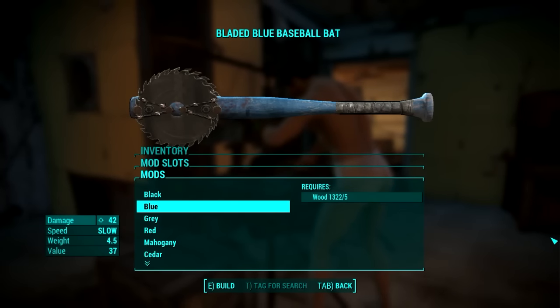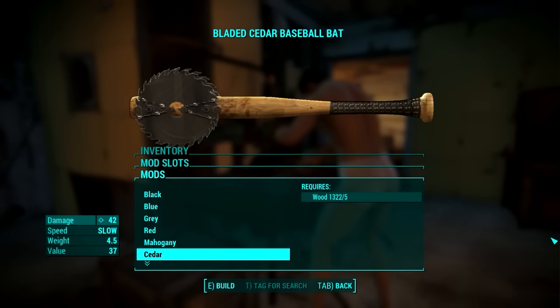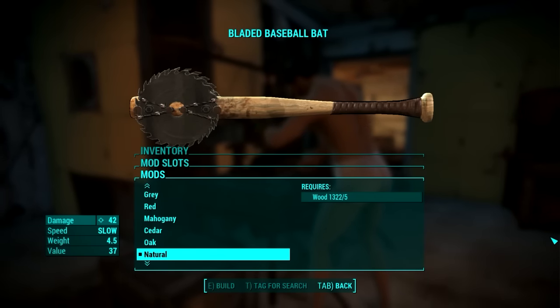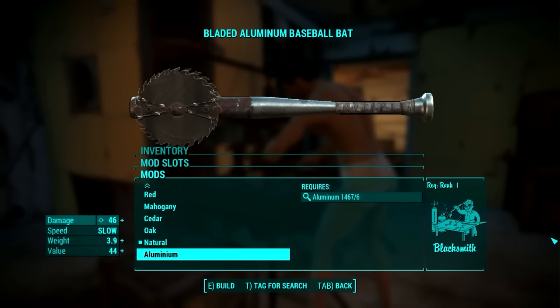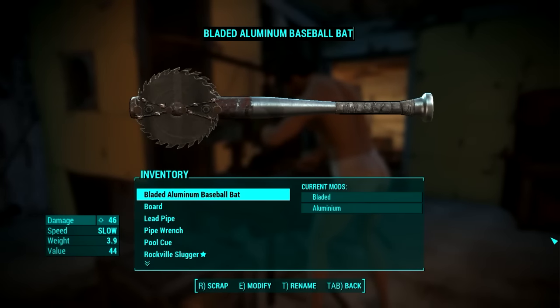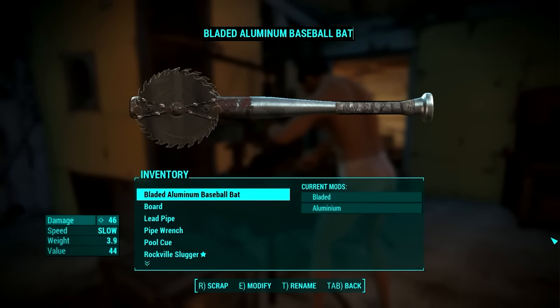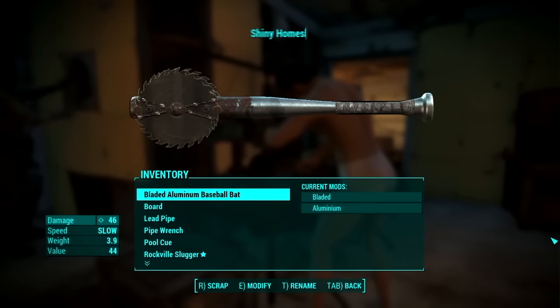When it comes to the type of the bat, you can add a few different colors and a few different types of wood to it that don't change anything except the appearance of the bat. The last type is the Aluminium mod. This type increases damage by 4 and lowers the weight by 0.6, and it looks awesome. Since my bat is shiny and attempting to hit a homerun with it will end up slicing the ball and everything else that comes in its way, it is the Shiny Home Slice.